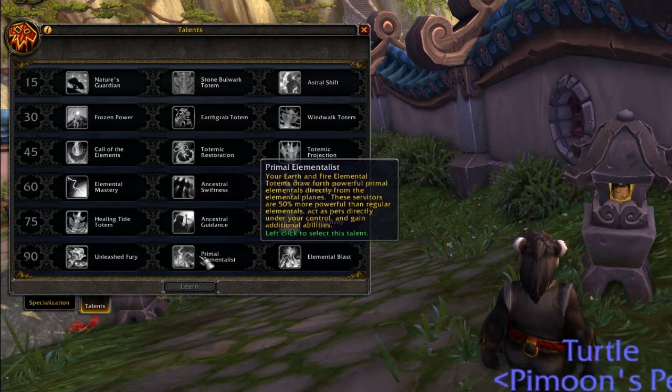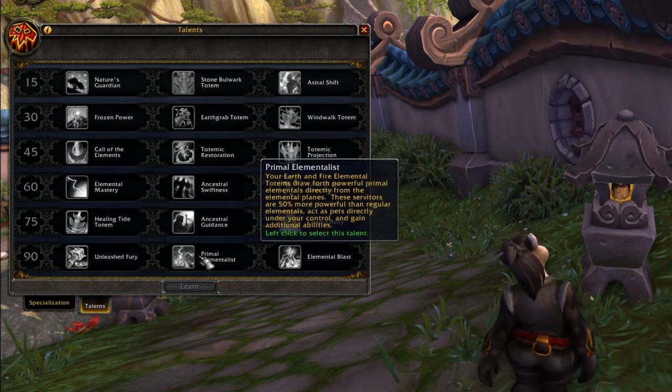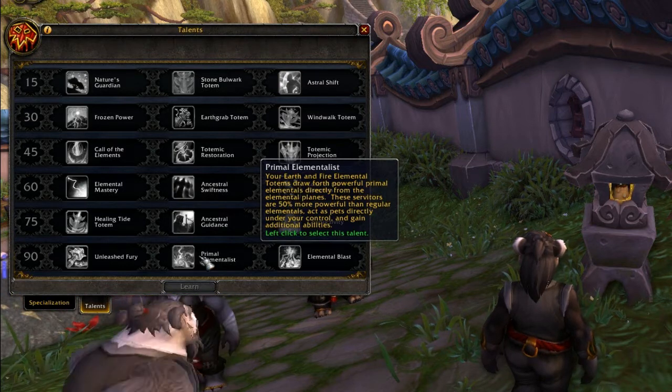The level 90 talent Primal Elementalist is very exciting - your Earth and Fire Elementals draw from powerful primal elemental planes, they're 50% more powerful and get more abilities, and you can control them - they act as pets now. Anyone who's played a Shaman for any decent amount of time knows how frustrating it is to drop an Earth or Fire Elemental and it just goes and attacks something useless or stands there looking out at the sky. Being able to actually control the elementals and pop their abilities is going to be so good - a game changer.